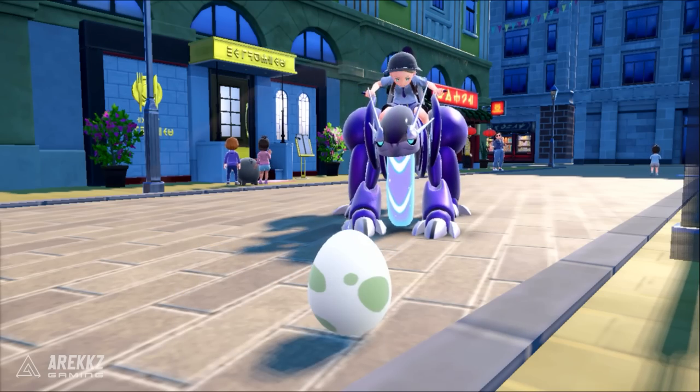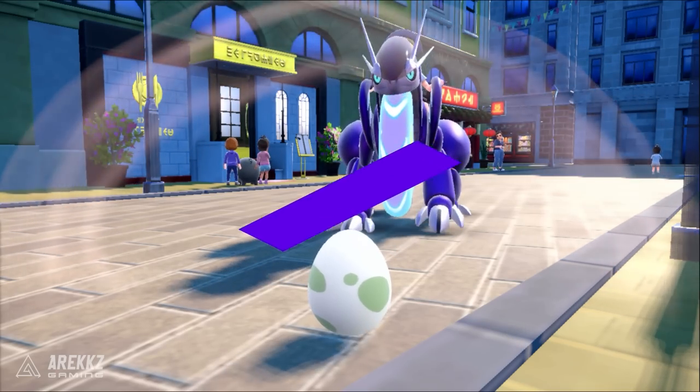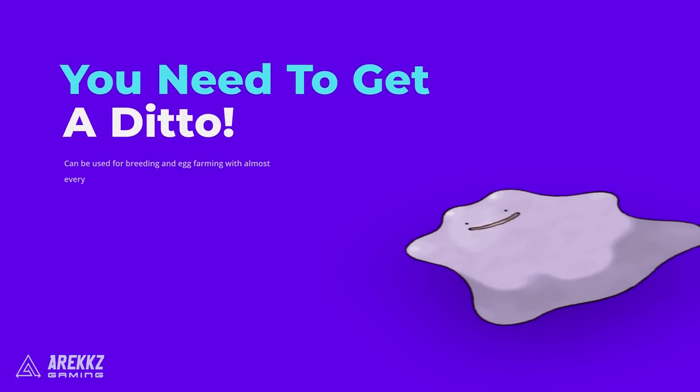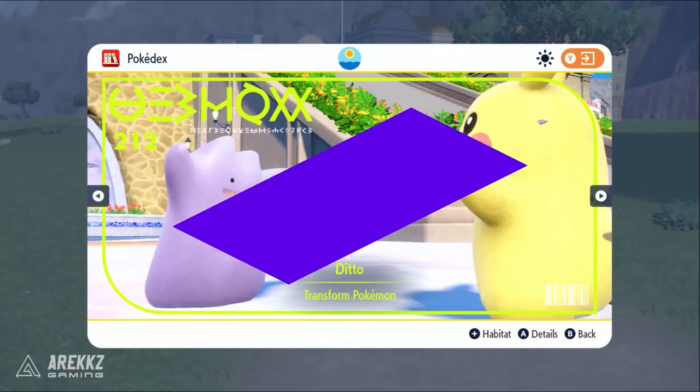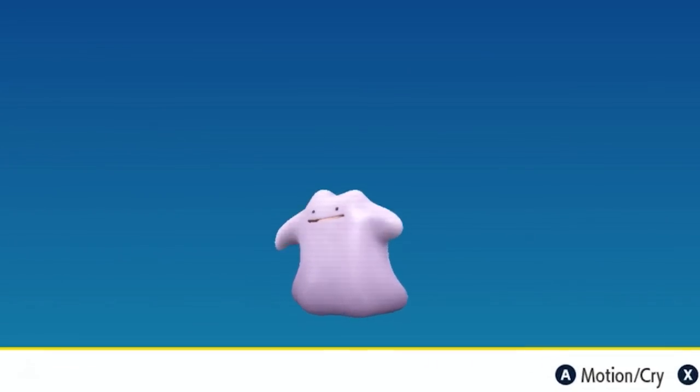Firstly, to make your life much easier throughout this whole process, I'm going to show you how you get Ditto. Ditto is a Pokemon that you can breed with almost any other Pokemon, so having one for your team will make your egg farming going forwards so much faster.